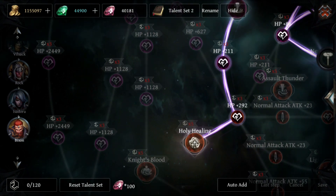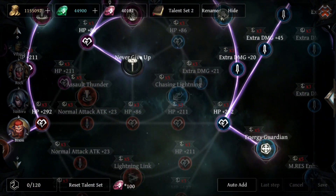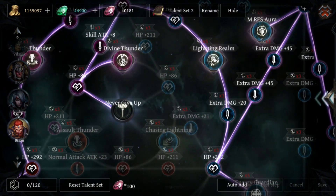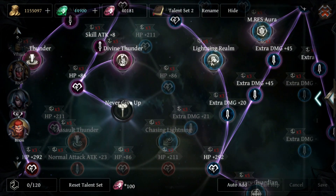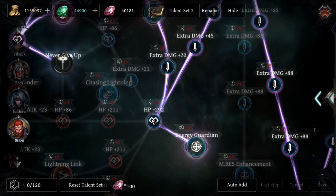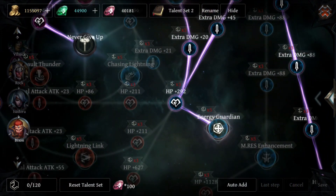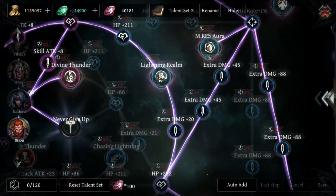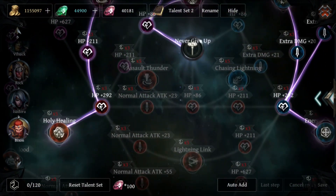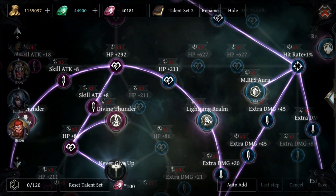Holy Healing is pretty much a support node — it heals you and your allies. If you find yourself needing healing, go ahead and take it, but you might want to go for Chasing Lightning instead if Holy Healing isn't necessary. Same for Energy Guardian — it increases your energy regen and your allies' energy regen. That's not absolutely necessary if you want to go full DPS.